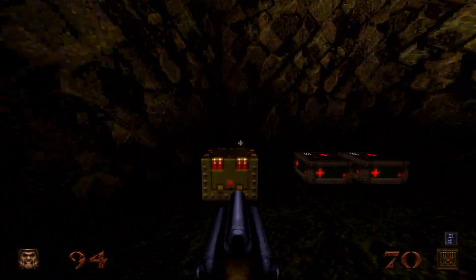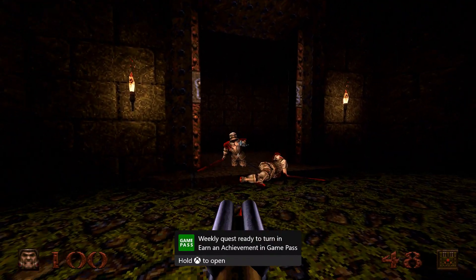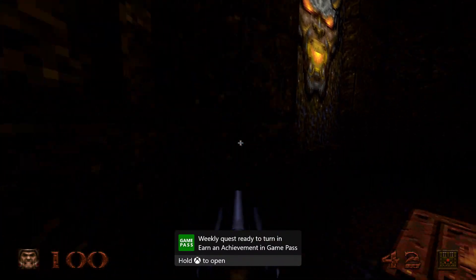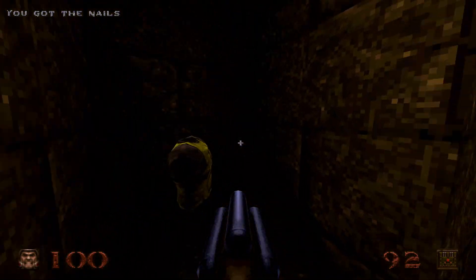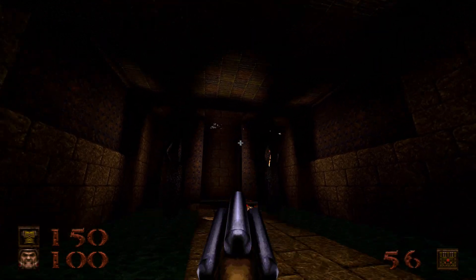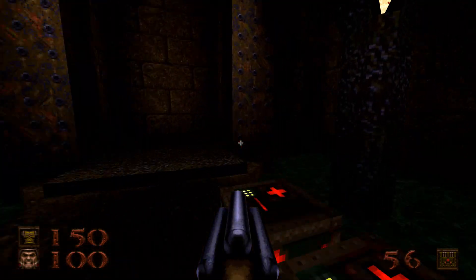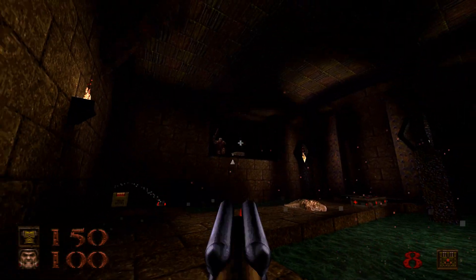I grabbed the silver key and jumped over, and now I'm going to use the silver key on this door. There's a trap guy there. We'll hit that pressure plate, grab this armor here, and then this is kind of the main room for the achievement. We're going to want to head up the elevator, but first take out these two guys, otherwise you'll have to deal with them in really close quarters.